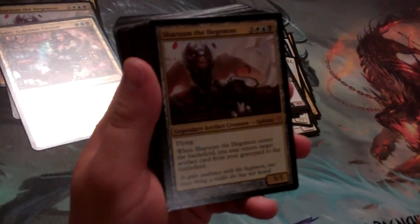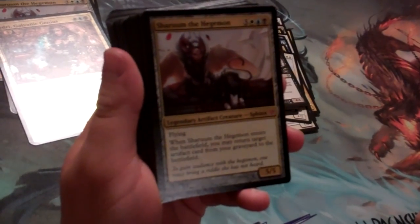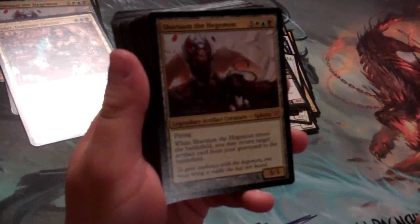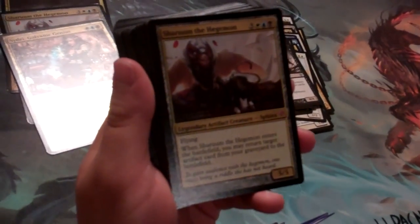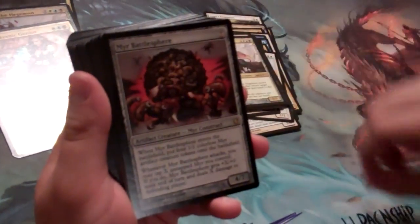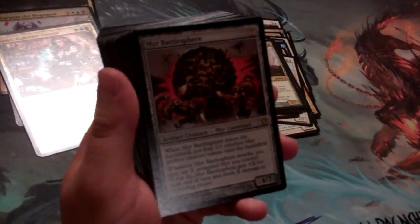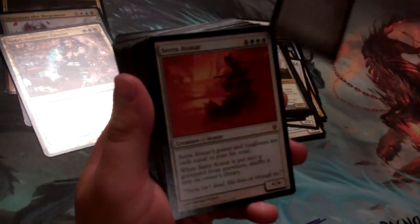If you play Sheoldred, if you're not familiar, she's one of the more cutthroat commanders. So if you're a newer player wanting to play with one of the new legends, be careful with Sheoldred because she might get you a lot of hate early on. Mirror Battlesphere is a great card — a 4/7 for 7 that comes into play with 4 other friends and deals a lot of damage when it attacks.